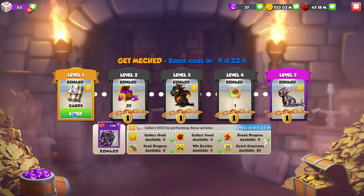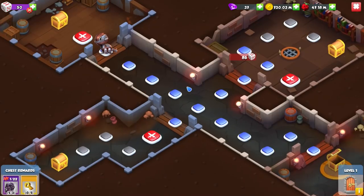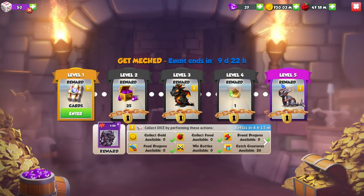But then you take a look at level one in this event and you take a look at the original Castle event, and then you realise - this is the exact same map, isn't it? The same tile costs, the same elements on the battles, everything. This map is exactly the same as the original Forgotten Castle event. It's literally a copy of an event that we had two years ago.